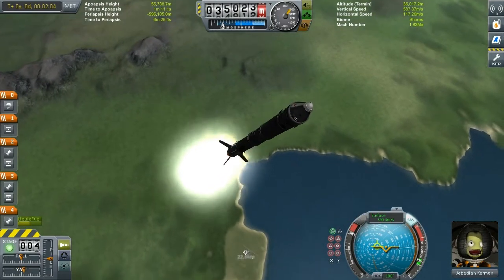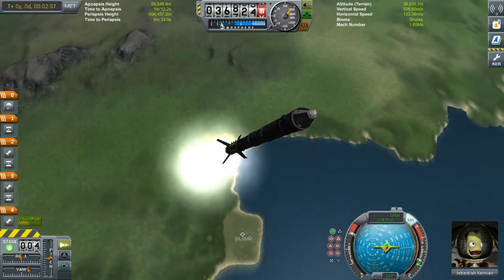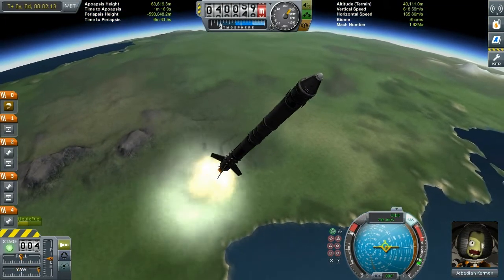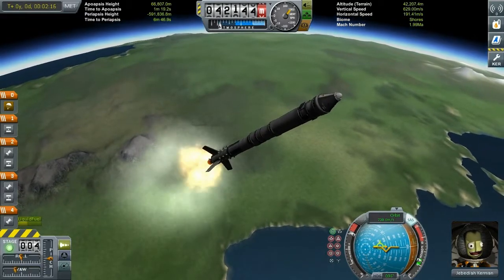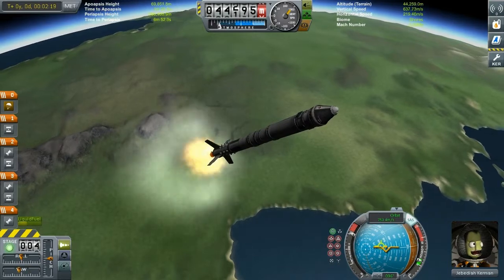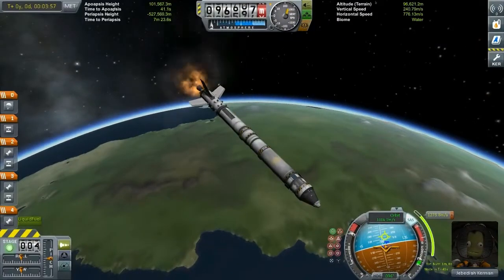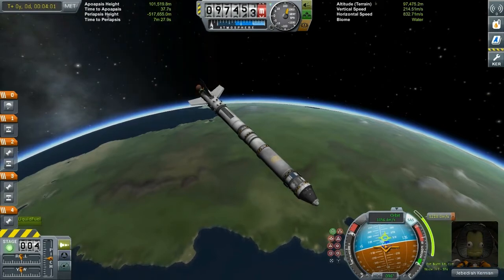If you haven't seen that episode, I will put the link in the description below. Here are a couple more shots of Jeb ascending to orbit, and you can see that according to altitude, RealPlume actually models different types of plume behind your engine, so your engines no longer look the same regardless of the situation.